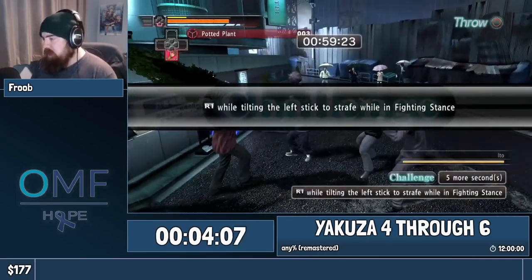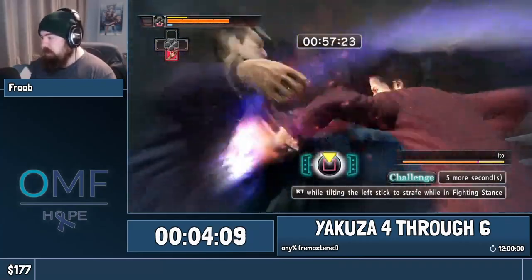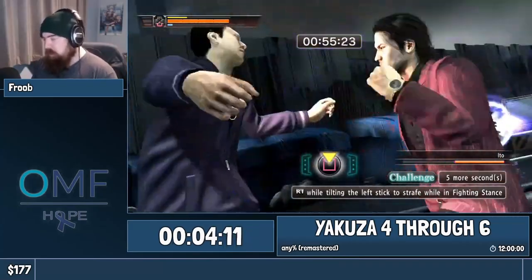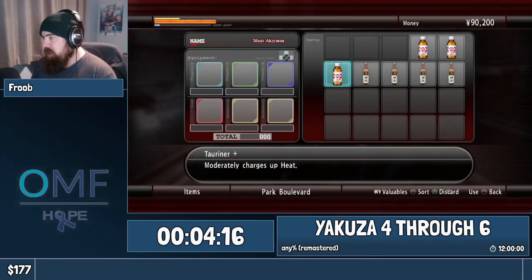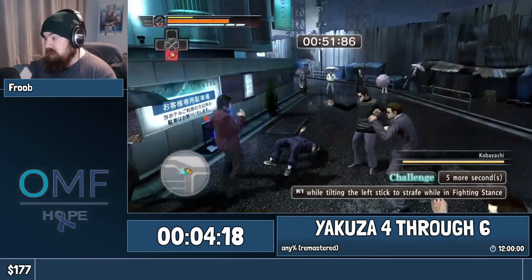Thanks to the end of the last fight, you actually start with four heat for this fight. This is why you don't need four Taranuts this fight, only three. Every single heat attack you can get off from this left-hand side here is really nice, because it just takes care of the enemies instantly.